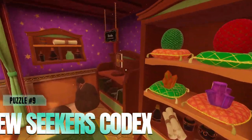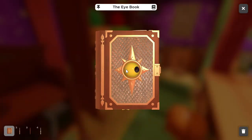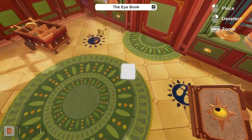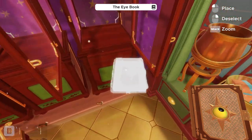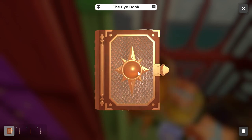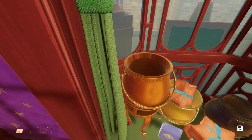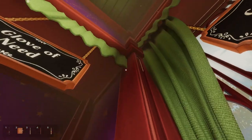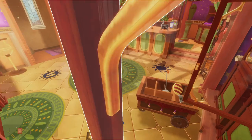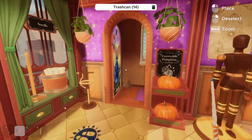Our last wand comes from the New Seekers Codex. With this one, you can see the eye is googling around a little bit — you basically need to follow its direction. It will close up once you get to the right spot. Give it a quick click, and it gives us our last wand. It pegs you right into the top corner of the room beside the Glove of Need and cauldrons, unlocking the New Seekers Codex and giving us all four wands.